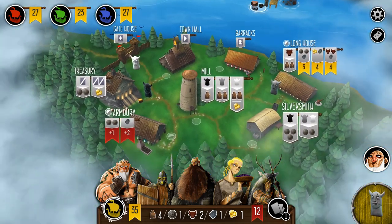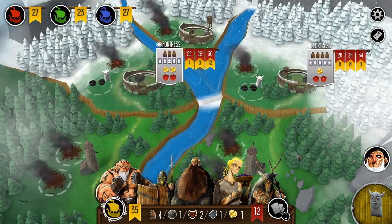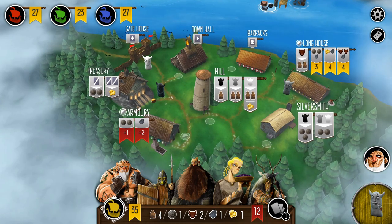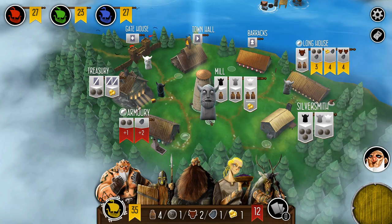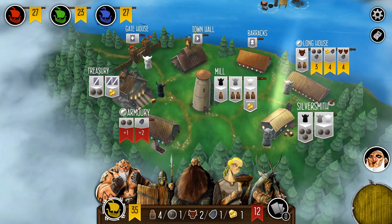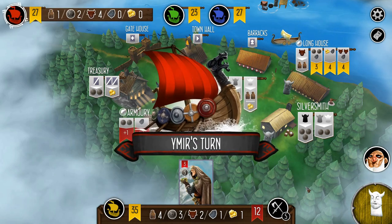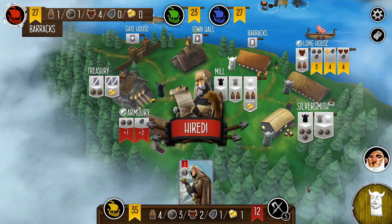So now I'm looking at the board — the gate house is the only spot I can go. I need crew, gold, provisions — just that darn totem. In the end I'm just going to play this. It probably doesn't matter much where I play it. I was torn between the silversmith and the mill. Probably the silversmith is better because it allows me to hire a crew member if needed. I have my totem now and I'm just holding my breath.